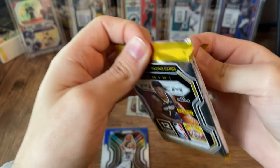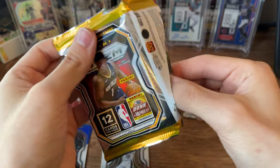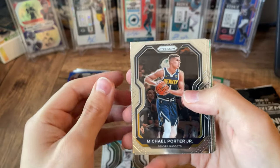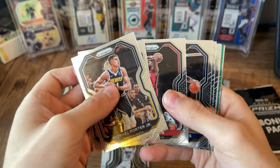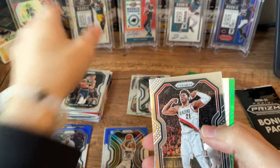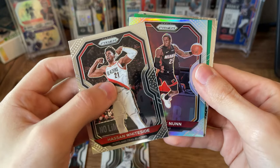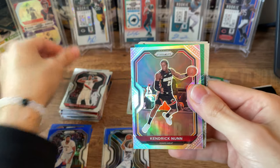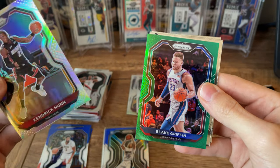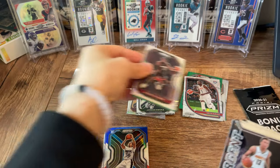Last cello pack here. Opening for LaMelo, Halliburton — even Edwards would be cool. Silver here. It's not going to be a rookie — Kendrick Nunn. Second-year Kendrick Nunn, could be worse. Green is going to be Blake Griffin. And then RJ Hampton behind them.